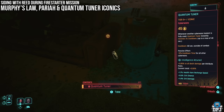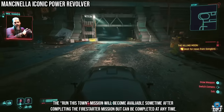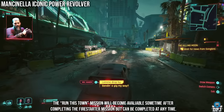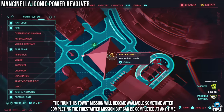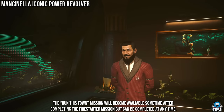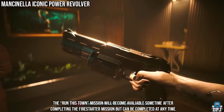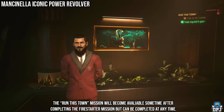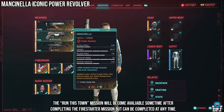Lastly, no matter whose side you chose, once all is said and done, you should get a call from Mr. Hands. This mission will pop up after the credits roll — you don't need to do it right after the Firestarter mission as some claim. Mr. Hands gives you a mission called Run His Town. Meet him at the Heavy Hearts Club, go through the dialogue, and he gives you the iconic pistol, the Mancinella.